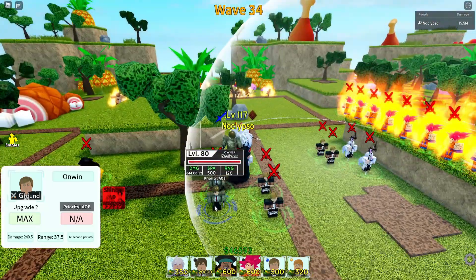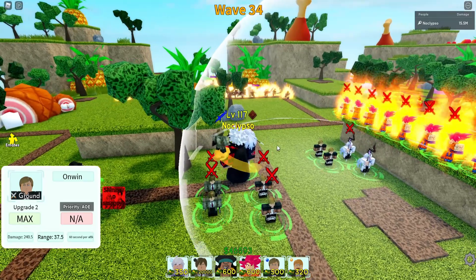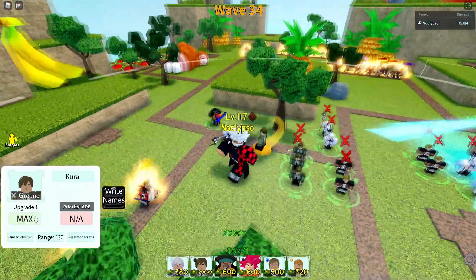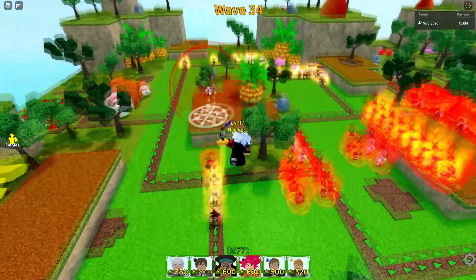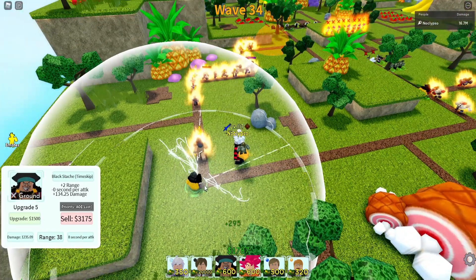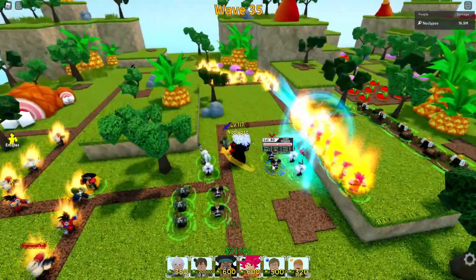It's at 644,000 damage. This is the new Light Yagami — 644,000. That is actually pretty insane. I also need to place down more Blackbeards because of those speed demons that like to pass them. Let me place one right here, put them on last, and go for the last upgrade. Three Blackbeards set up — I guess they'll do fine for now.